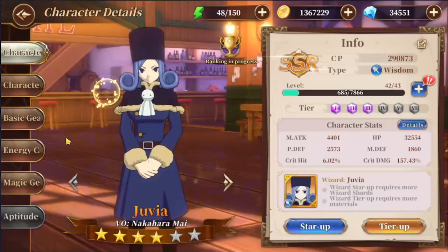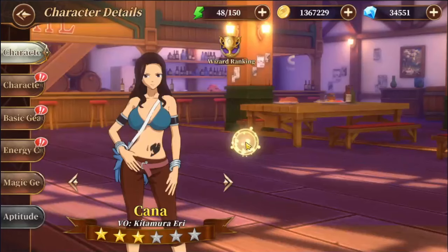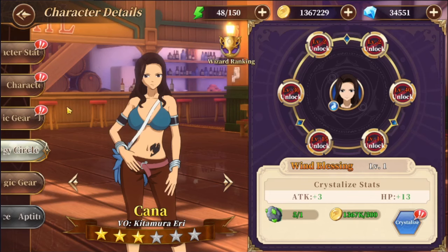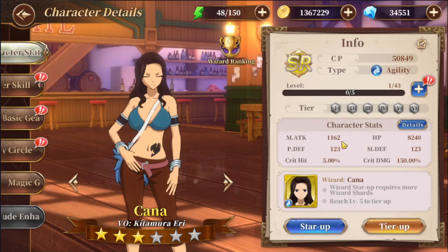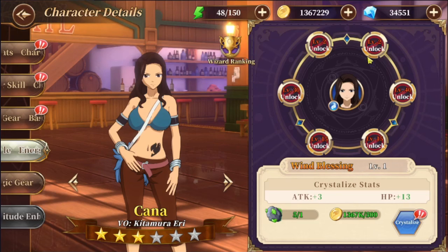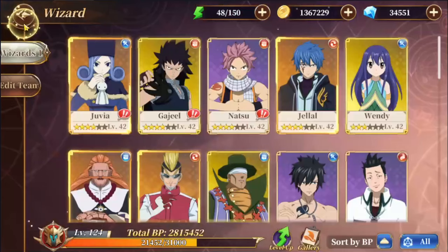Energy circle is definitely the easiest way to buff up a character. For comparison — this stone leveled to plus 12 gives me 346 magic attack. If I look at a single level one character's magic stat, that's 1162, so equipping just one stone gives about a 25-30% increase in stats, which is absolutely insane. And if I just level up once, which doesn't cost much resource, I'm able to put in two magic stones — so eventually I can get roughly a 25% increase in two of my stats, which is a very easy and powerful way to buff up a character.